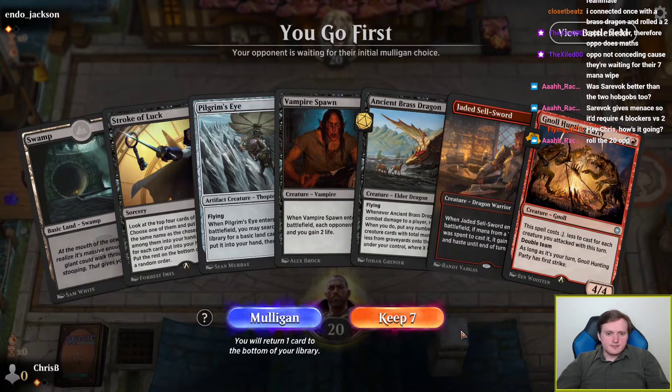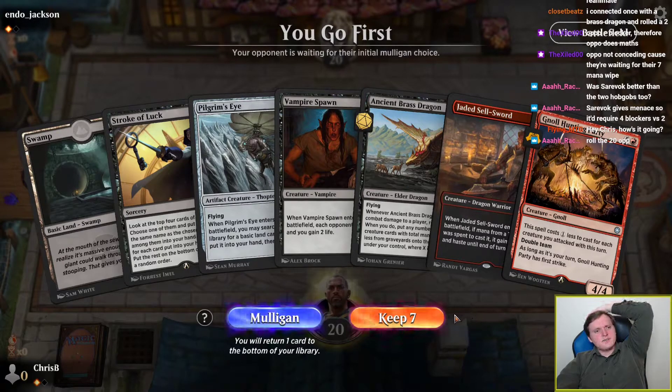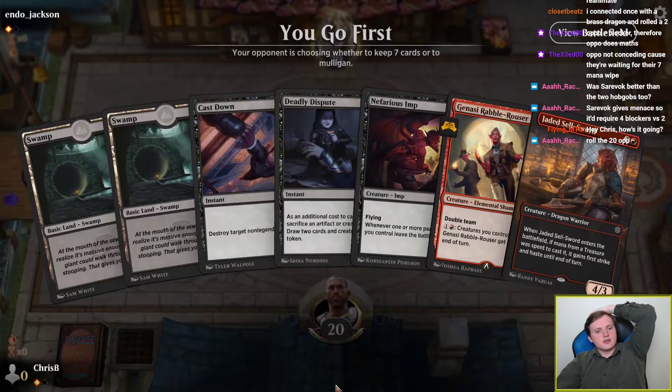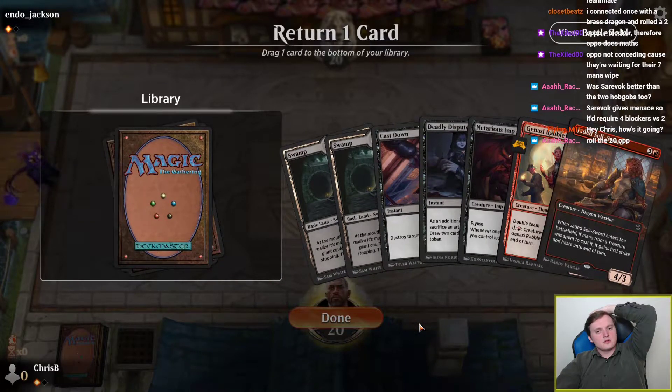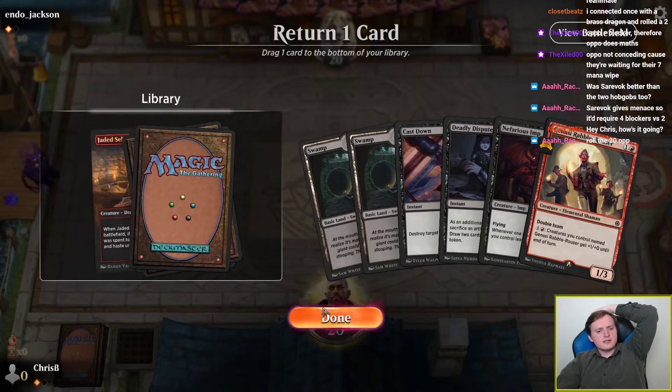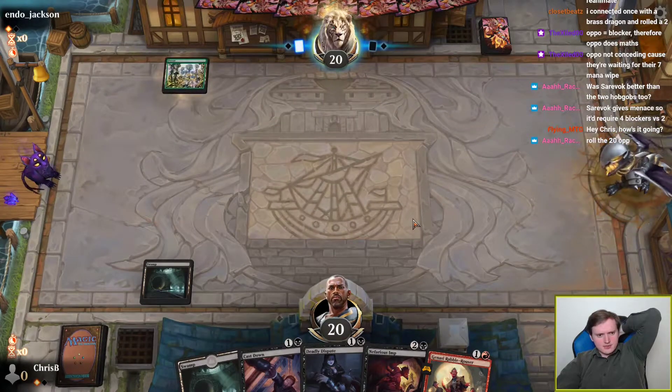We take the play. This hand is interesting. We have a 48% chance to hit a land, and if we do, turn 2 Stroke of Luck fixes our mana problems pretty much for sure. I think I'm still supposed to mulligan it and hope for better. This is sort of better — kind of. I'm probably supposed to keep the Deadly Dispute. Am I supposed to keep the Nefarious Imp? I think I'm supposed to keep it on the off chance that we topdeck a Swamp.